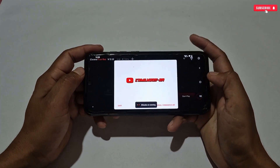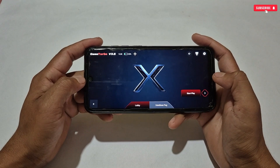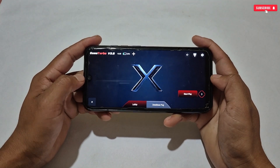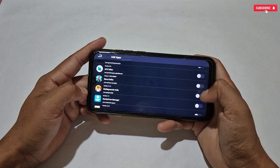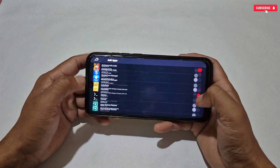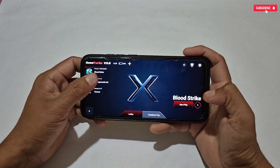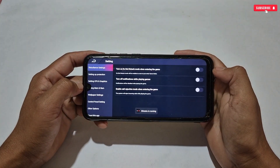Now the game turbo is all set to use properly. This is the interface of the app. To add your games, simply tap the plus icon — all your installed apps and games will show up. Select and add games according to your choice. We have added the games; now let's see the gaming features by tapping the settings icon, where all features and tweaks will be shown.